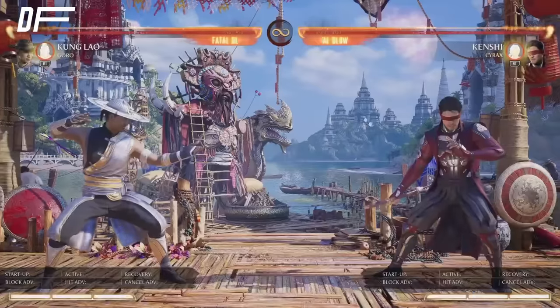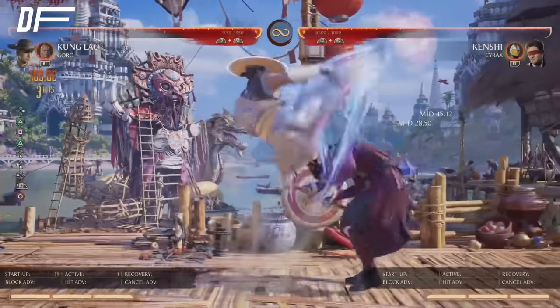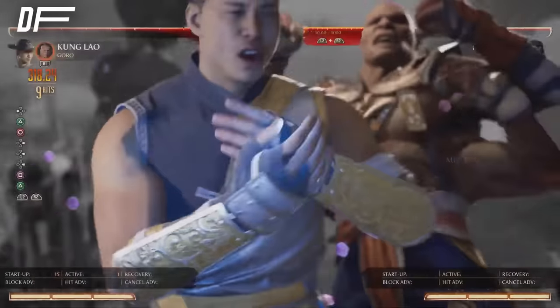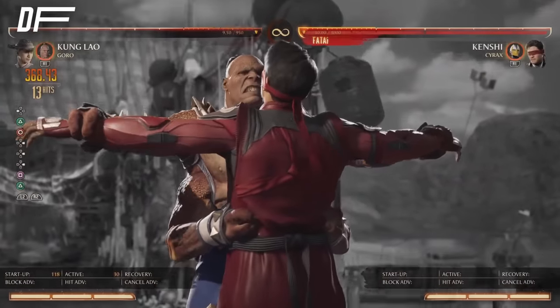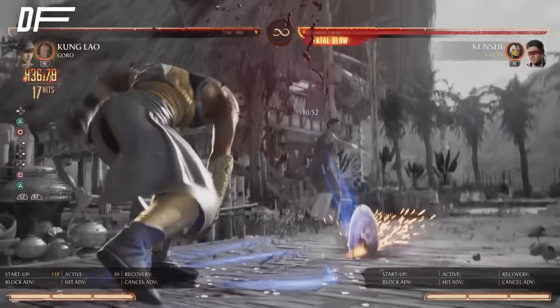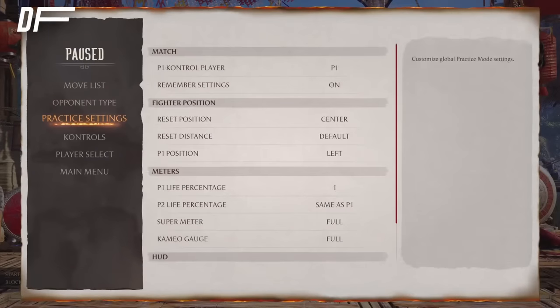Let me show you mid screen with Fatal Blow. If you have Fatal Blow, you can always use it: light jump 2, back 4, 1-2 into Fatal Blow. Fatal Blow connects in a lot of scenarios. The damage output is pretty good — I definitely recommend it if you want to kill. It works off basically any scenario I just showed you: just do 1-2 into Fatal Blow and it's always consistent. There's a 50% for you.